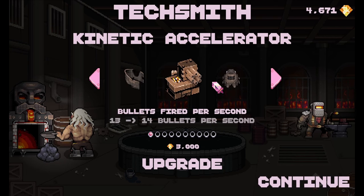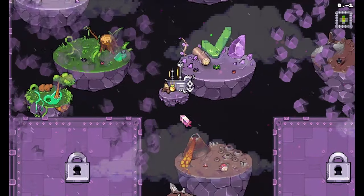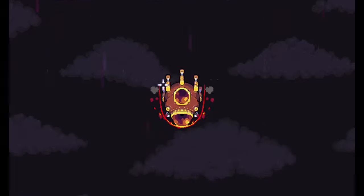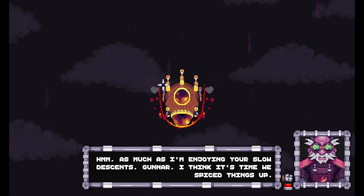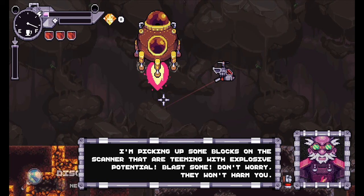Increased number of hits before hull breach, bullets fired per second — I've gotta go bullet damage, yeah. I know I'm leaning into the gun stuff and I should probably be thinking of the defensive stuff a little bit more. We've all seen the Goat play video games, right? Probably need the defensive stuff too but that's okay. As much as I'm enjoying your slow descent, Gunner, I think it's time we spiced things up. I'm picking up some blocks on the scanner that are teeming with explosive potential — blast some, don't worry, they won't harm you.